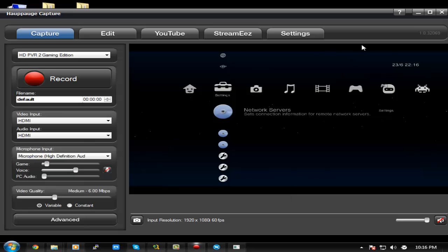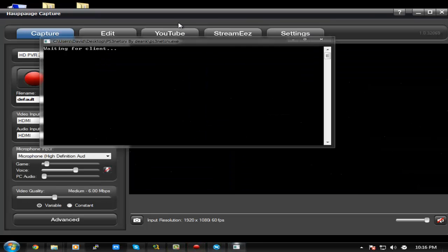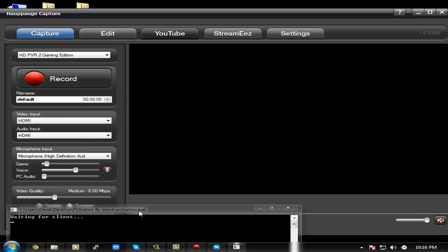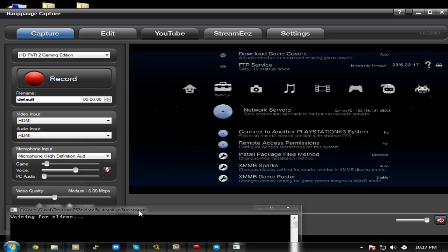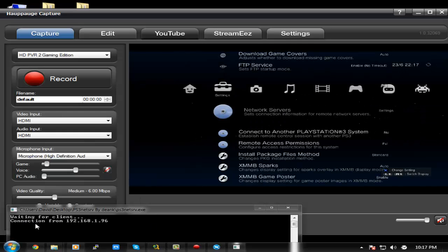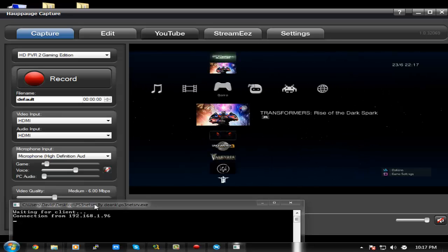On your PS3, go back into MultiMAN, click on Network Servers, and click on the entry we set up. Click Start, Start, and Start. Then on your Command Prompt on the PC, you will see 'Connection from' followed by your PS3's IP. Mine is 192.168.1.96.